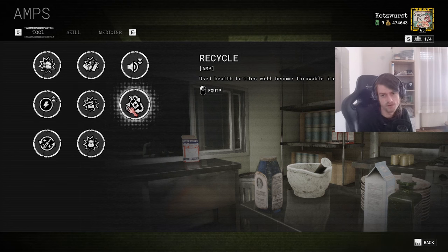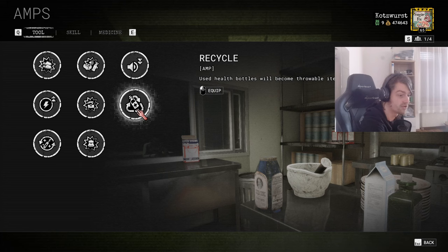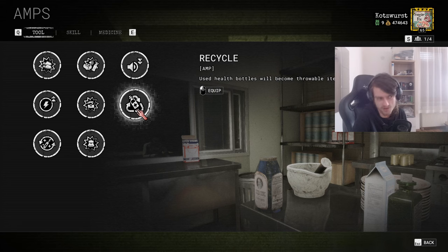Recycle: used health bottles become throwable items. This is nice, but it requires you to take damage, and the better you get you kind of want to avoid that. Getting bottles — for example the five-health-bottle secret room gives you a free bottle — is great since bottles are one of the strongest items in the game. But the requirement to get injured first is not optimal. It's not hard to use, just not optimal.